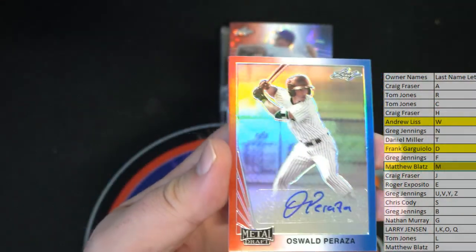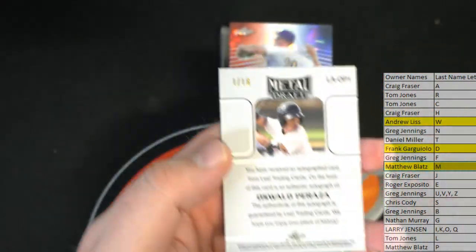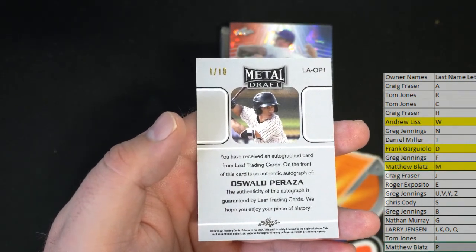Here's a good one right here — Oswald Pereza, one of ten. And that's P — that's Matt B. Nice one, Matt!